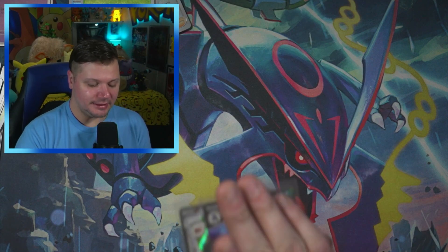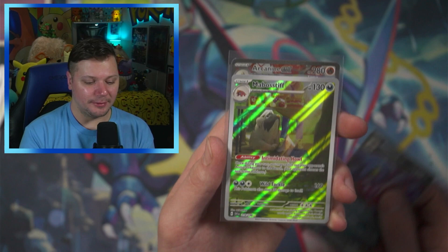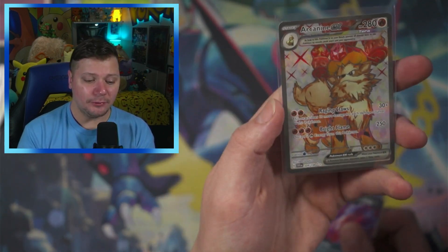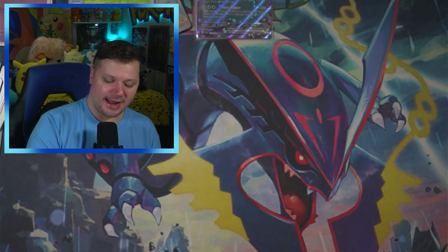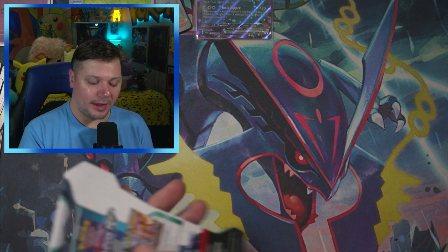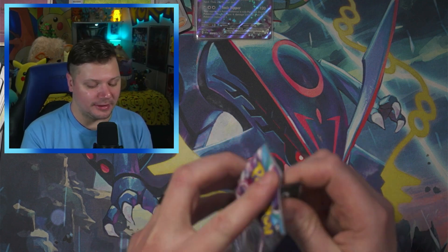Look at what we got from Scarlet and Violet: the Toxicroak EX, the Mabastiff I know I need for the binder, and the Full Art Arcanine EX — the best card in the entire set. Now, will Paradox Rift compare? How will it compare to Scarlet and Violet base set? We're about to find out.